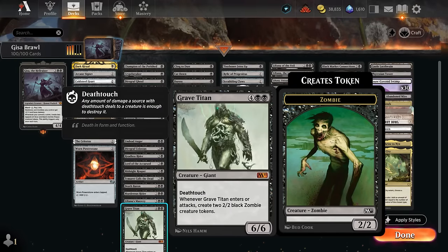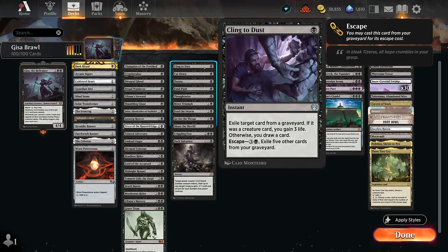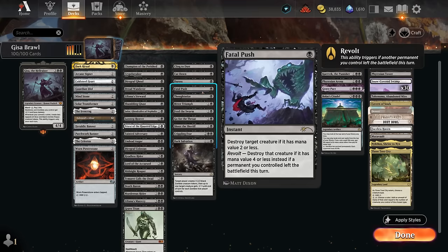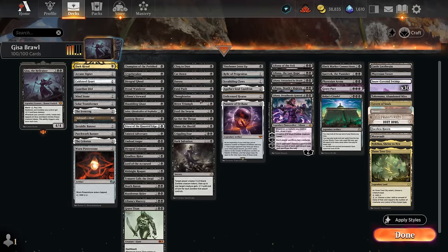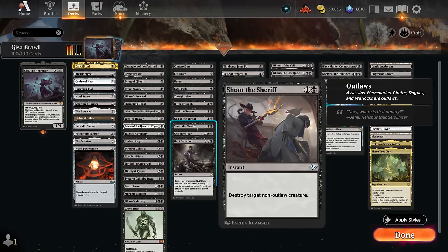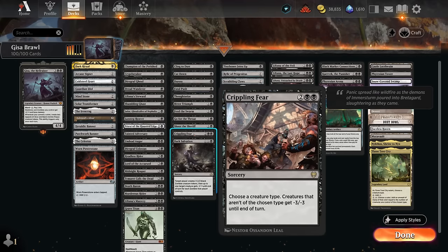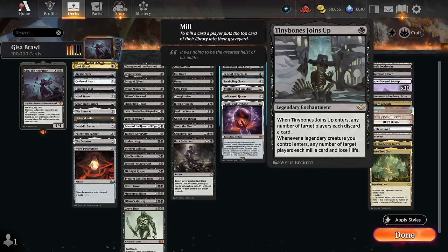Grave Titan isn't a zombie himself but makes a pair of zombie tokens when it enters and attacks. Looking at removal and one-off crime enablers: Cling to Dust can potentially escape multiple times to keep targeting things in the graveyard. Cut Down and Fatal Push at one mana give us nice removal. Thoughtseize might prefer to discard at one mana. Bitter Triumph can also hit planeswalkers. Feed the Swarm can go after enchantments. Go for the Throat and Shoot the Sheriff are nice two-mana instant-speed options. Crippling Fear can be a one-sided board wipe — luckily it spares Gisa despite not being a zombie. Dark Salvation can make multiple zombie tokens and take out opposing creatures.